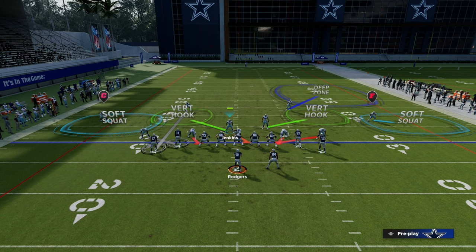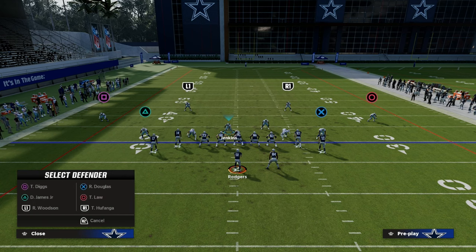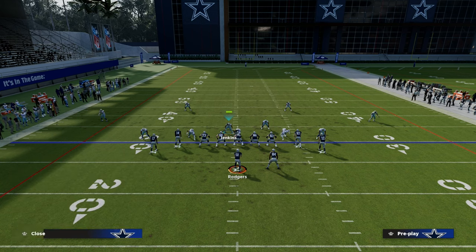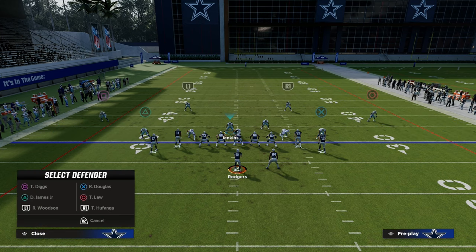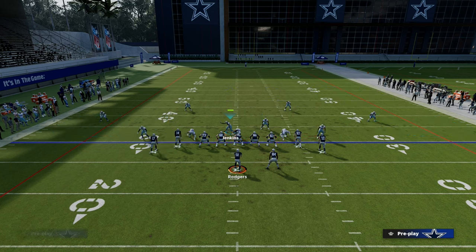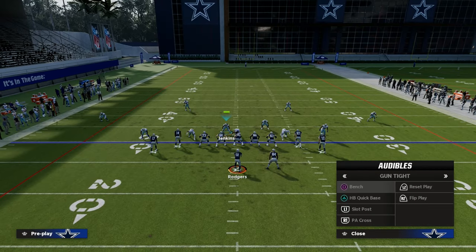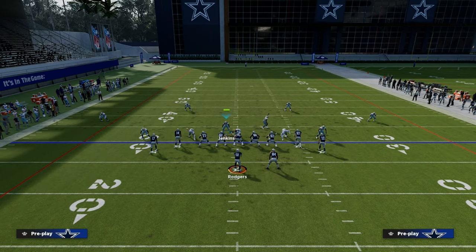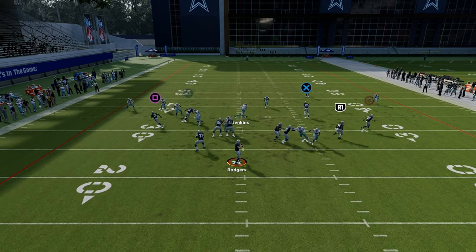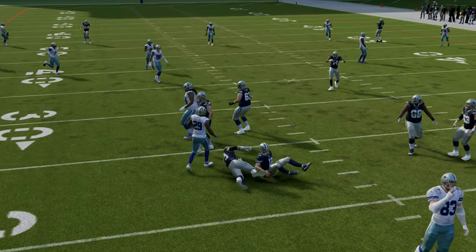You could just man-lock one side. You could do something like this on the right side to give yourself a little bit of versatility defensively, because now you're guaranteeing your pressure off that right side — man-lock that side. Really the only thing you're looking for is if they run a crossing route from the tight end. In this example, if I see the tight end go, I've got to take him. But everything else is pretty well bagged up.